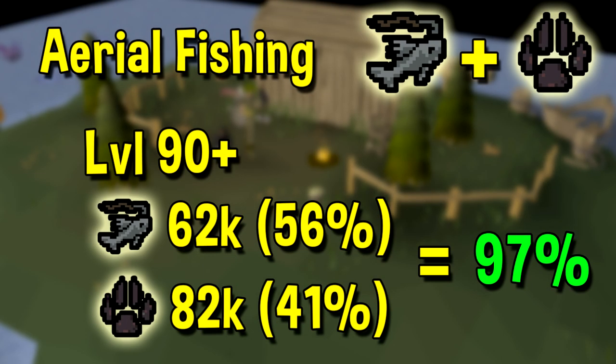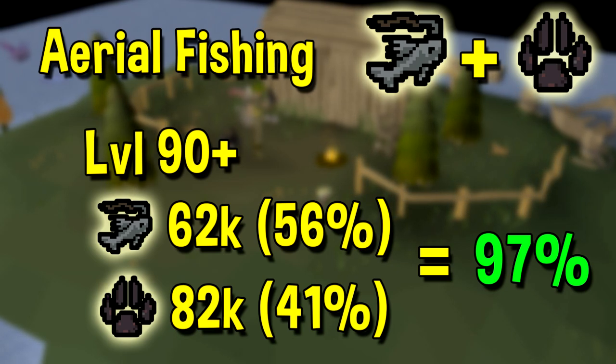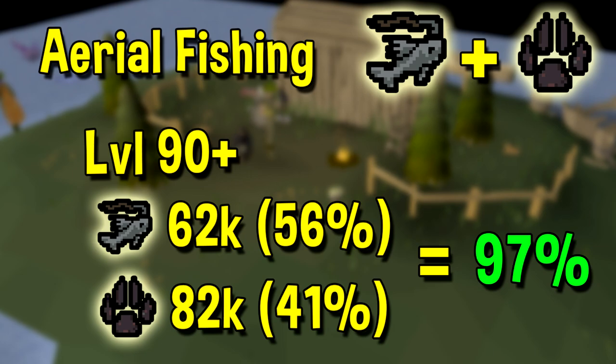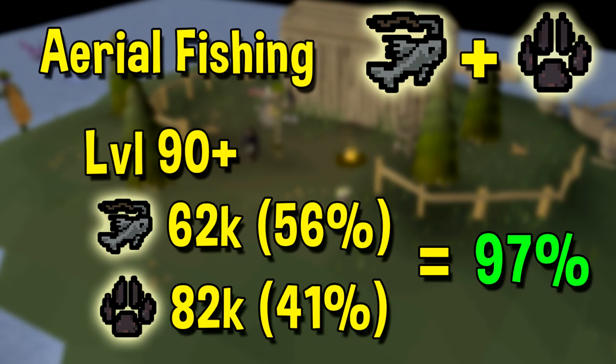Next up we have aerial fishing, which is kind of just budget drift net fishing. The one benefit it has over drift net fishing is you can start it at a lower level. You can start aerial fishing at 43 fishing and 35 hunter, and at that level you're going to get roughly 26k fishing experience per hour and 44k hunter. As you level up fishing and hunter, it scales up to 62k an hour at 99 for fishing and 82k an hour for hunter, which means once you get to higher levels, you should just be doing drift net fishing. But even considering it is objectively worse, you're still getting around 56% of the best fishing training method and 41% of the hunter method, meaning overall you're still around 97% efficient doing this method.